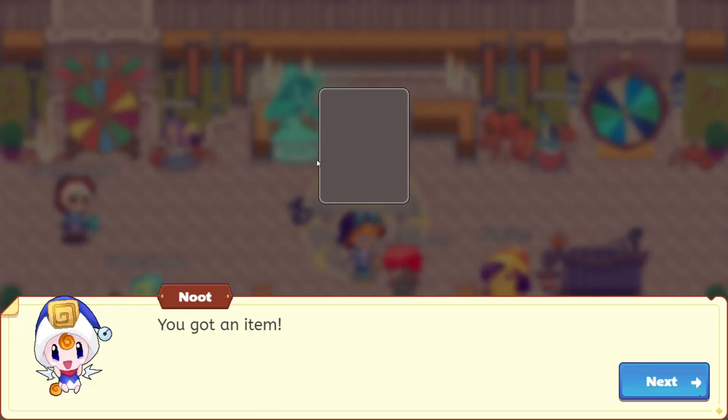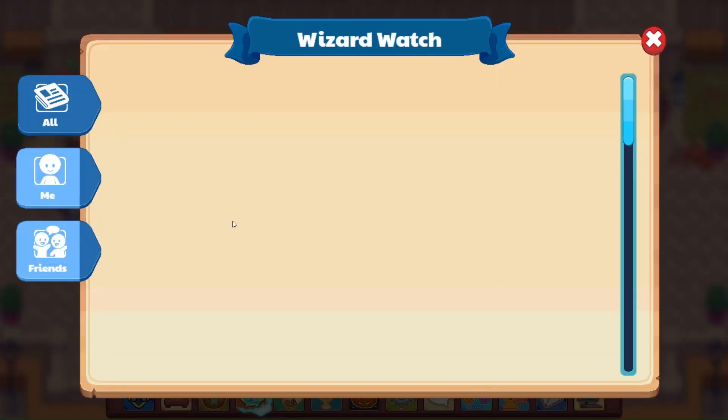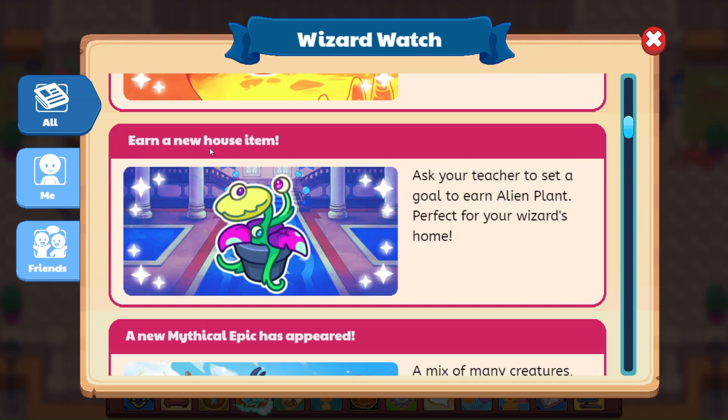Let's see — earned a reward here, all right, there we go. Let's come on over to Wizard Watch now and take a little look. We have new mythical epic, we have Blazes still here, and here we go — earned a new house item. It says: ask your teacher to set a goal to earn alien plants, perfect for your wizard's home. This looks really cool, it would be an awesome buddy. I hope it has some animation — look at that, there's Billy Foot.